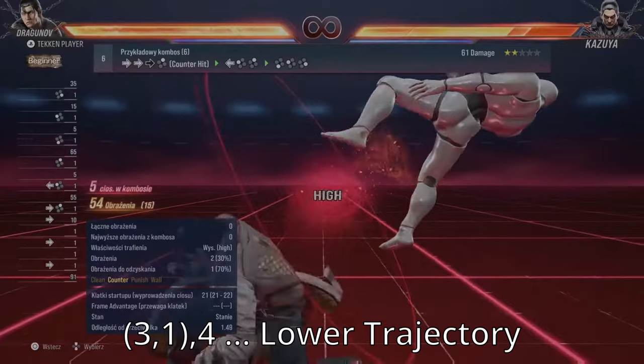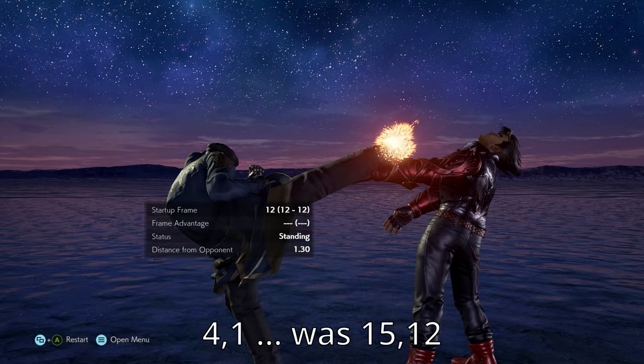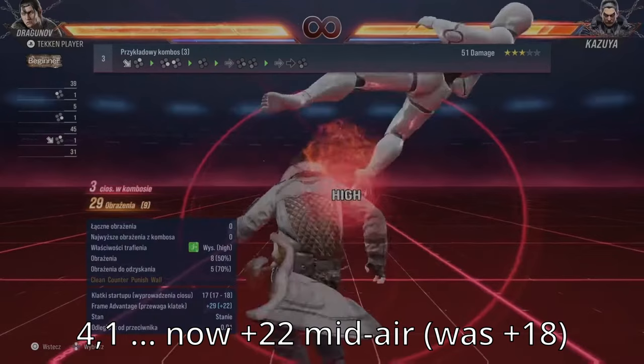The final hit of 3-1-4 deals 3 less damage, which is especially bad now that it has worse wall carry. The damage on 4-1 has been rearranged, so while it still does the same damage as a punisher, it's now worse in combos due to front-loading scaling. The good news is 4-1 is now more floaty, leaving the opponent mid-air for an extra 4 frames.